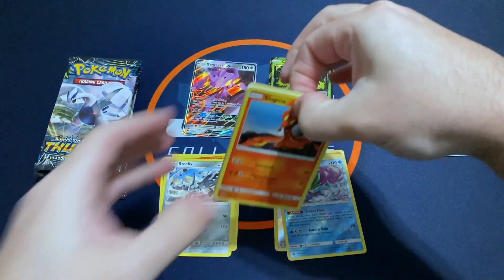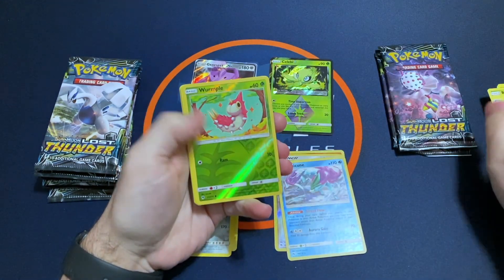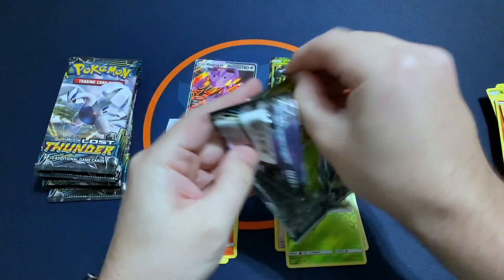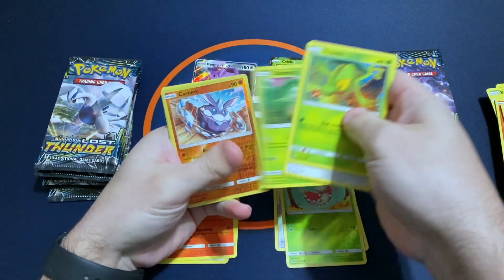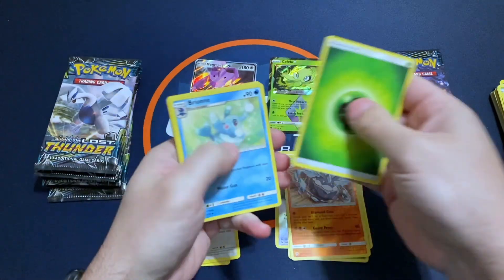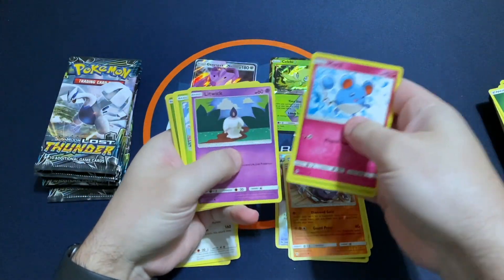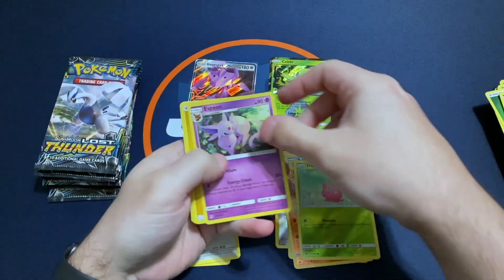So even the Lugia GX from this set is really selling for a lot right now, so it'd be nice just to get one of those. Houndoom. Just any Full Art from this set is selling for a lot. A lot of nice secrets in the set as well. Toucannon.